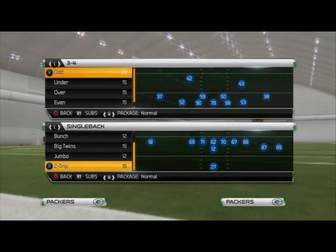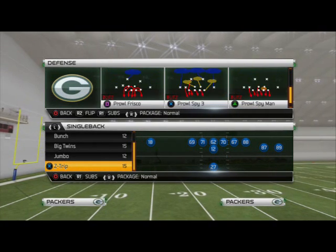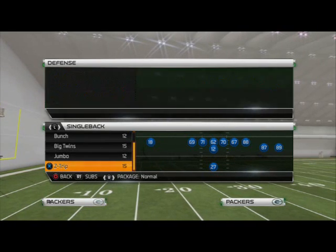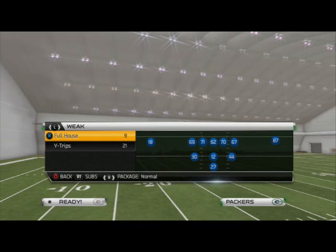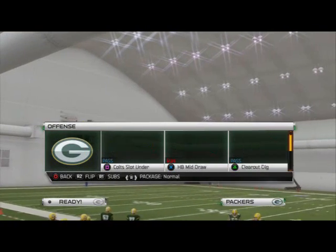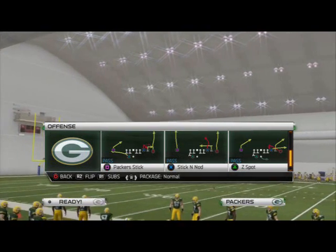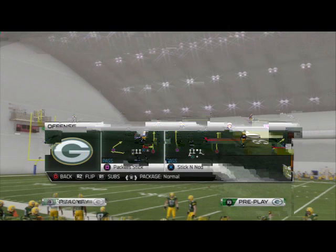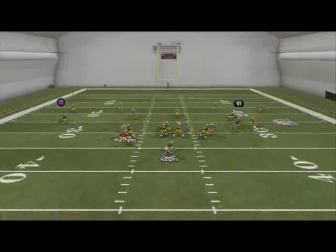What's up, Madden 25 gamers. In today's video we're going to be taking a look at our base zone beating play out of our playbook, coming from the Shotgun Y Trips Halfback formation in the Indianapolis playbook. The main play I want to focus on is the Z Spot, which is a pretty unique play because it has a quarterback rollout at the snap — you're going to see the quarterback roll out to the right.